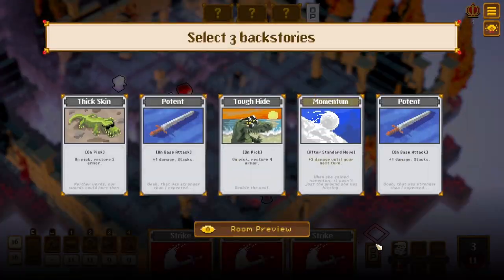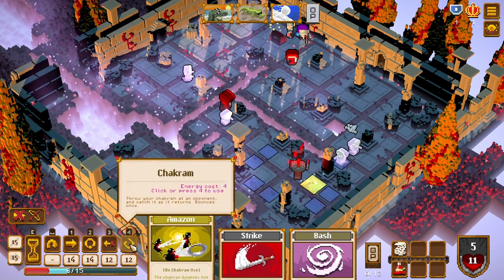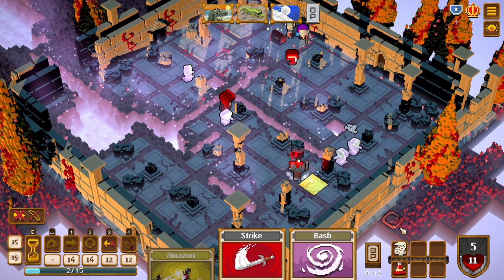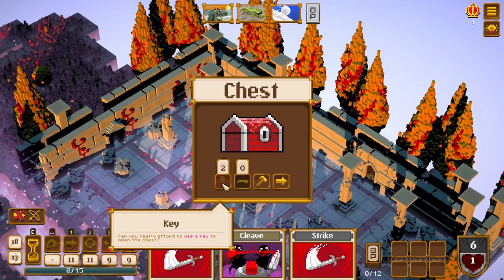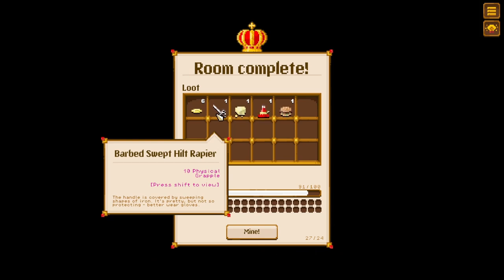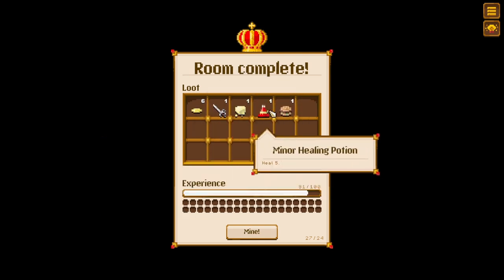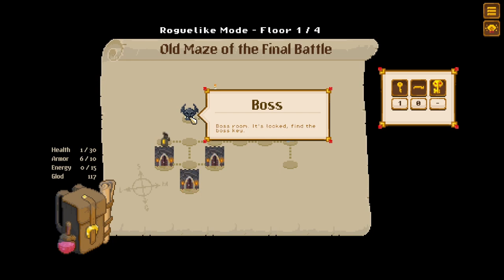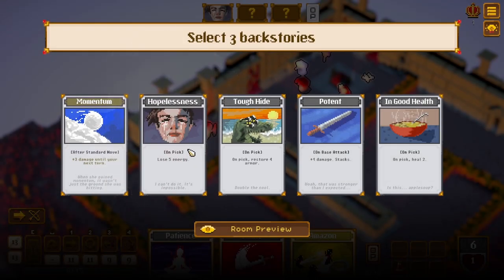We have our chakram, bounces two additional times — it's not really going to be great, but we'll use it. It did actually bounce two additional times. Chest — we'll use a key. Got some gold, got a barbed swept-hilt rapier, ten physical, grapple. It gives us a card — add an attack and grab the enemy back with you, stun enemy. Boss room! It's locked — find the boss key.